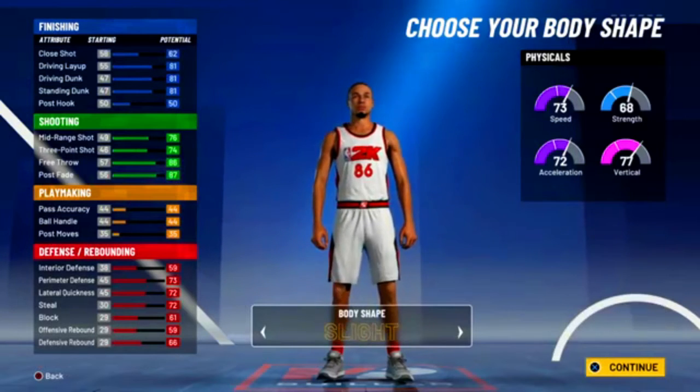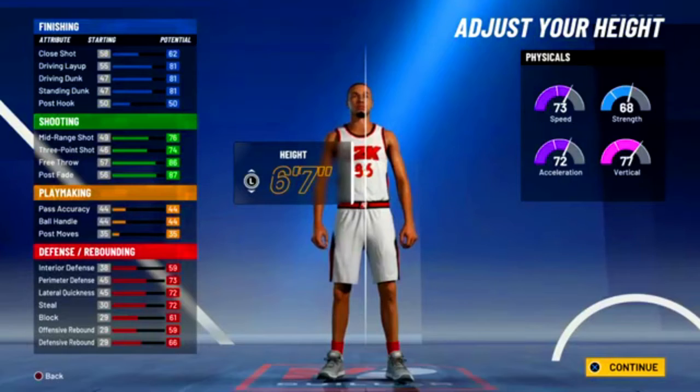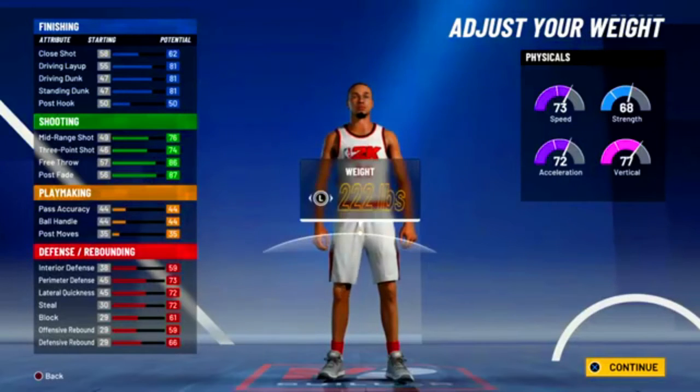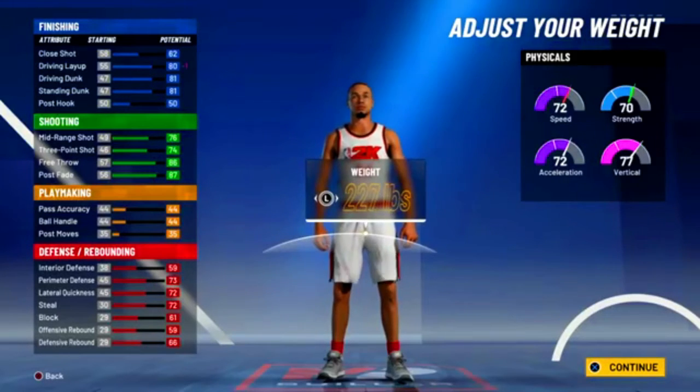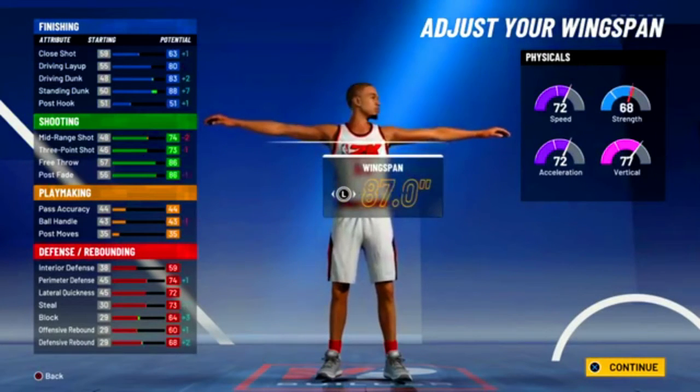For body shape you can put whatever you want, it's up to you. For height you want to keep it at 6'7". For weight put it to 227 so you can get to 70 strength. And then for wingspan you want to put it to 88.